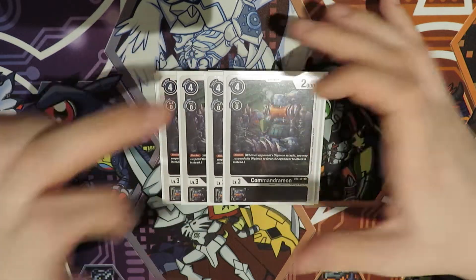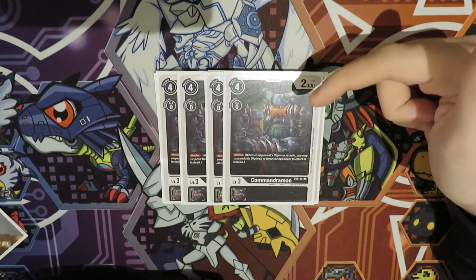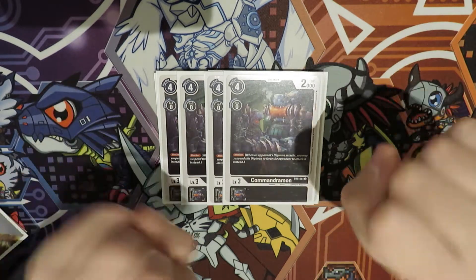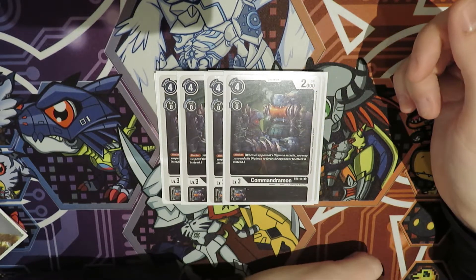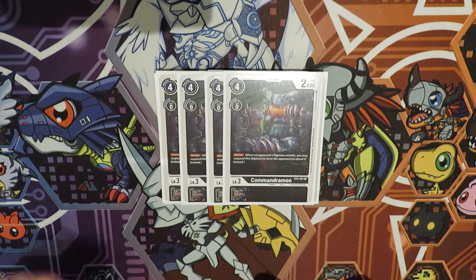Then we have four of the blocker BT5 Command Drummond. This one's pretty important because it does come up. Sometimes when they have their OTK turn they don't have piercing, so blocking that basically means their turn doesn't exist. It's obviously a D-Brigade name as well, which is very important.